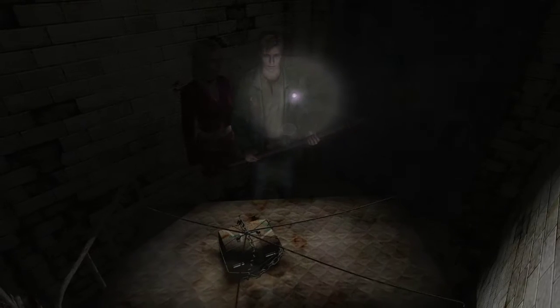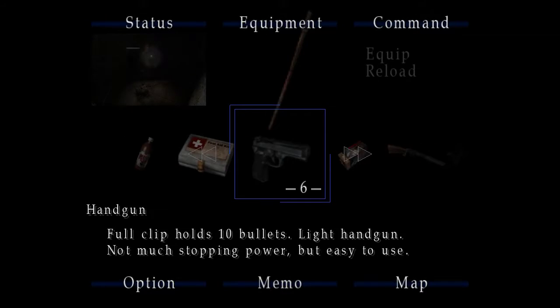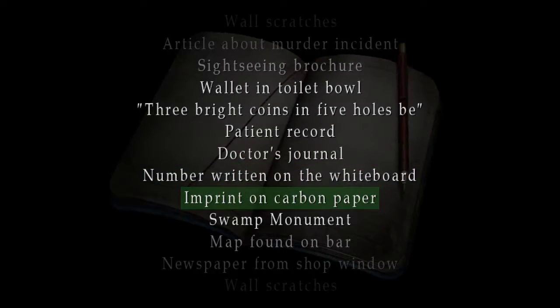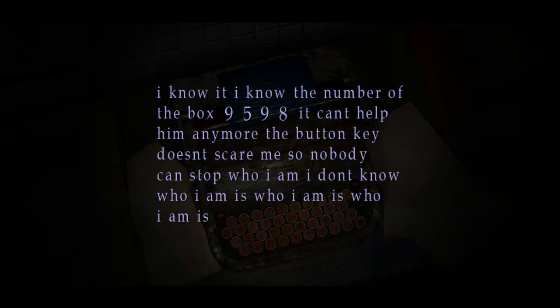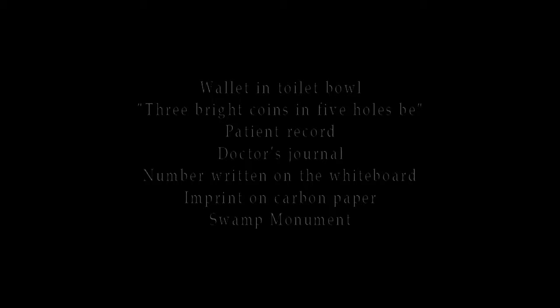We've got a little puzzle, so I'll figure this out now. Remember that memo from the beginning? I know the number on the box: 9598. The important thing from this memo — what you really need — is 9598.